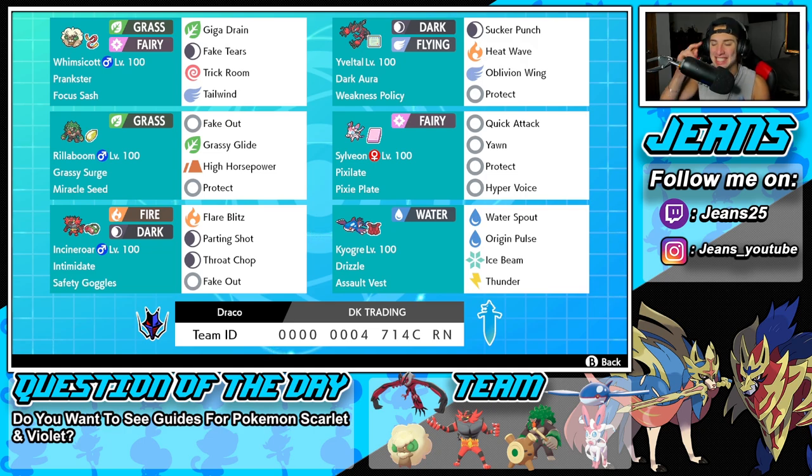Huge shout out to DK Trading for sending this team. If you guys want to go check out our social media pages, links will be down in the description below. Sylveon and Yveltal absolutely dominated in today's video — you can just Dynamax Yveltal, it does work with the Sylveon and the Whimsicott. And then you have the back end three Pokemon with Rillaboom, Incineroar, and Kyogre — you guys know the power of those Pokemon already. But guys, that is gonna be it for today's video. If you did enjoy the content, don't forget to smash that like button, and if you're new here click that big red subscribe button. You guys rock out — make sure you spend a positive day, and I'll catch you all in the next one. Peace out everybody.